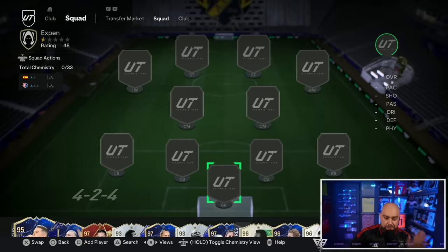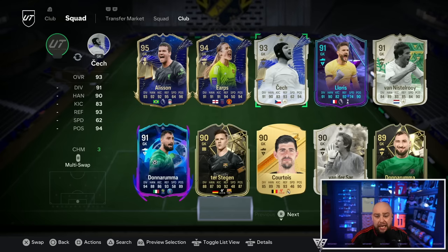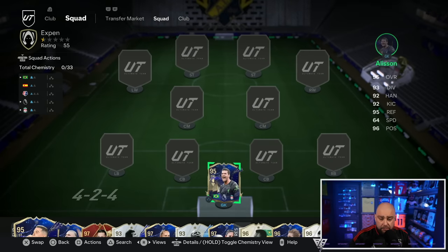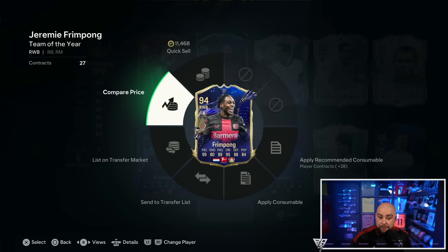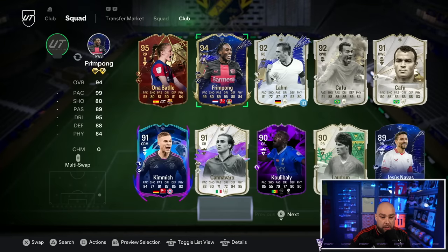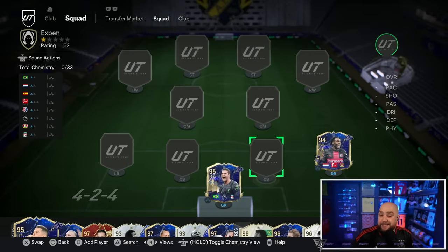In net we are starting with Team of the Year goalkeeper Alisson. I believe it goes Alisson as the most expensive, then Van der Sar, then Petr Cech — the top three keepers. In the right back we have a Team of the Year player: Frimpong at four million coins. I haven't played with him nor do I use him much, but it must be expensive for a reason.